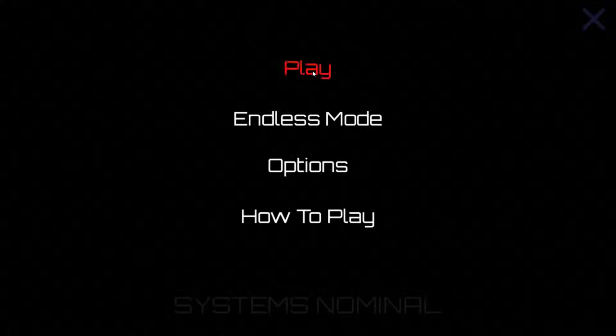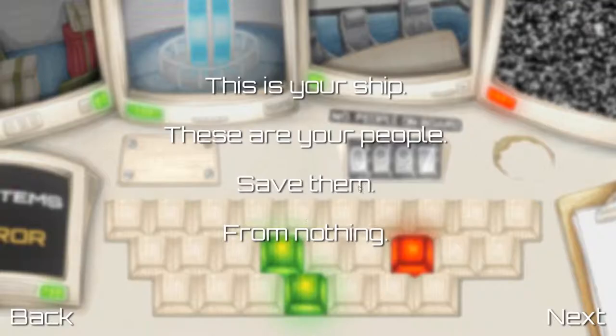Let me show you the how-to-play. This is your ship, these are your people — save them. You sit at this little desk and you've got some monitors. They don't really do anything, but when you mess up they start to go static so you can see that you're failing and that you only have a few more chances left.